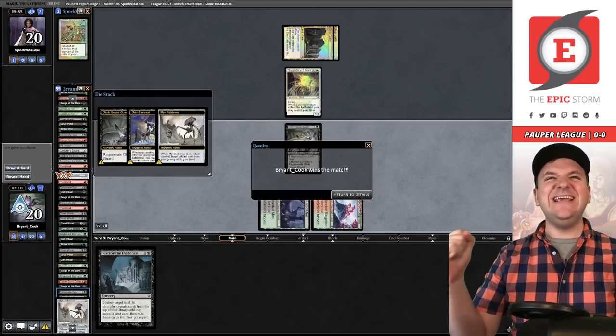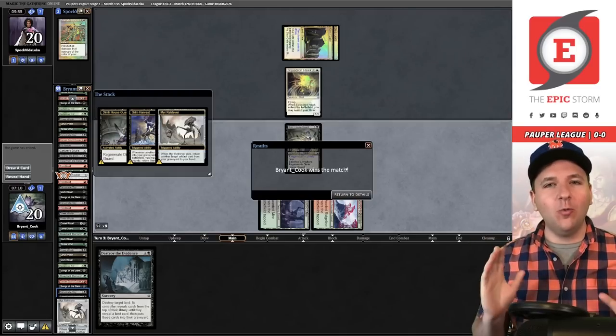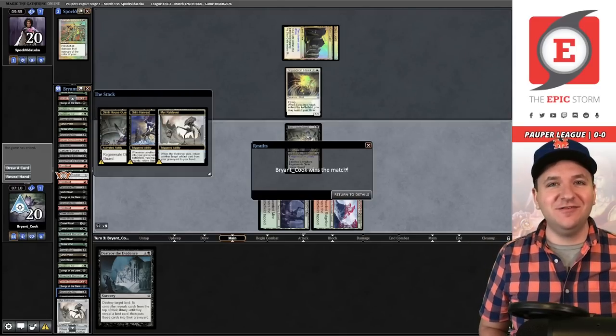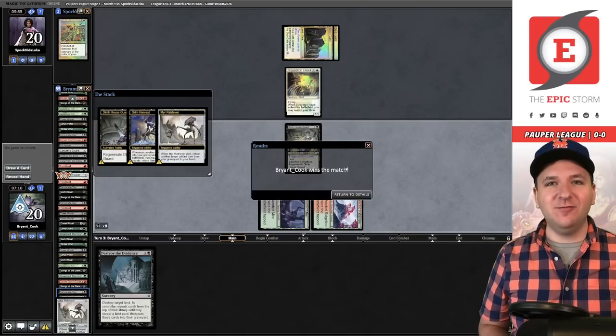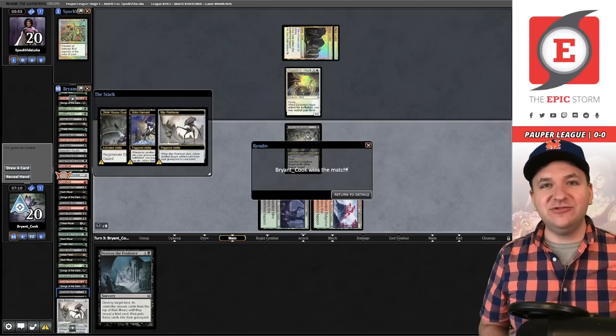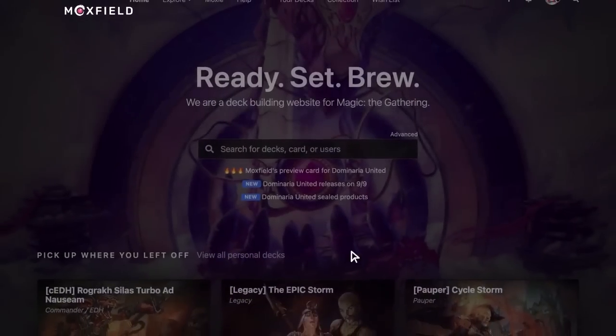We are 1-0. We beat a blue deck — pretty awesome. A lot of clicking but we got there. You got to see the power of Generous End in the first match, getting that second land out consistently. Let's go win match number two.